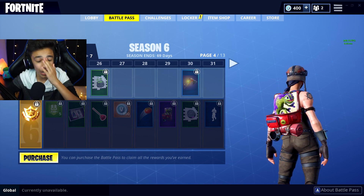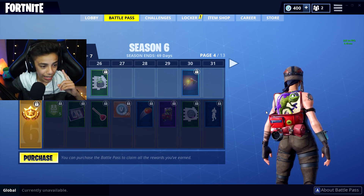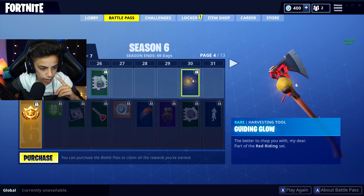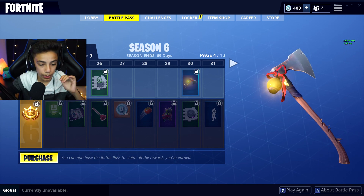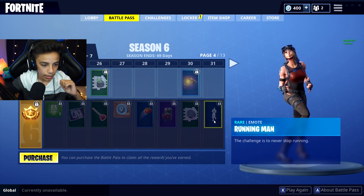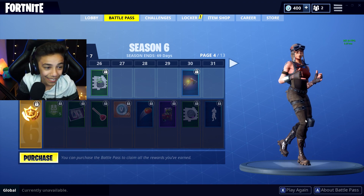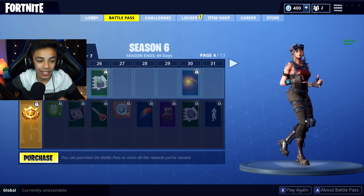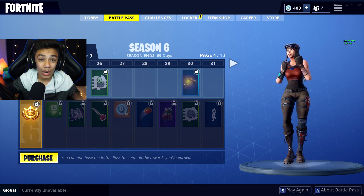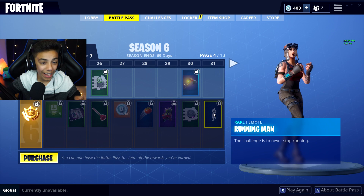I'm so happy, guys. I can't wait to get this and put them on my back — I actually like the dog one too. And then we got this pickaxe, the Guiding Glow. It's like an axe with a little ball with lights inside. And then the Running Man dance — they got the Running Man dance in the Fortnite Battle Pass! This is crazy. Fortnite is really stepping up their game, man.